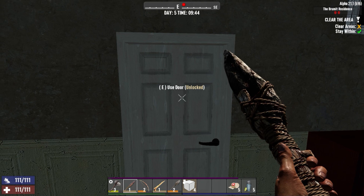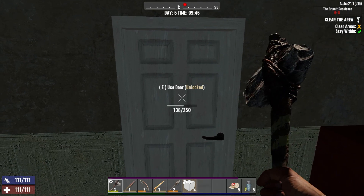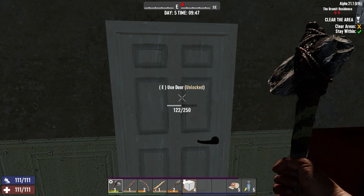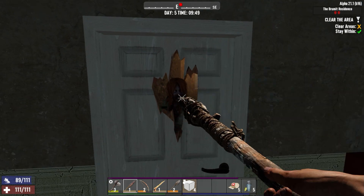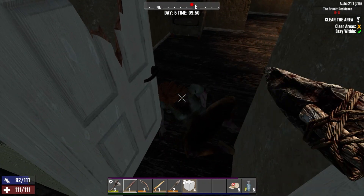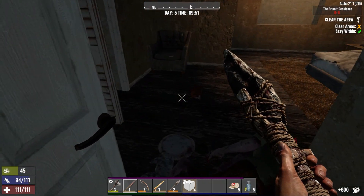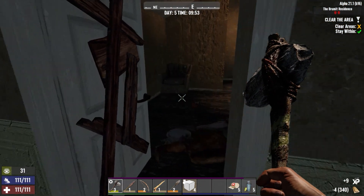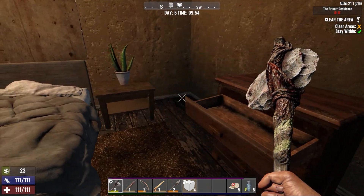Probably one of the best changes they did with Alpha 21 is the doors. The door's about to fall apart — there she is, there we go. Love the doors. Let's fix this door — there. Love it. Why don't you come — she must be over here. Nothing here.